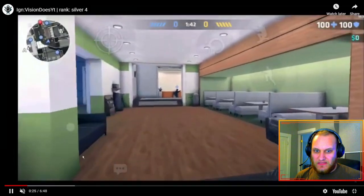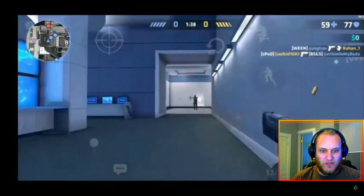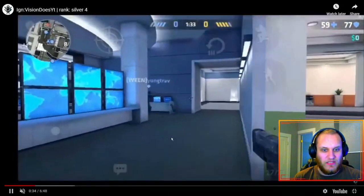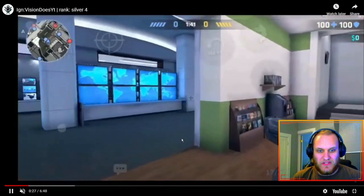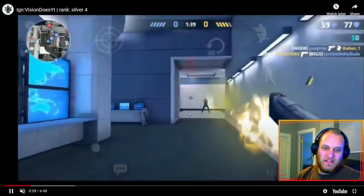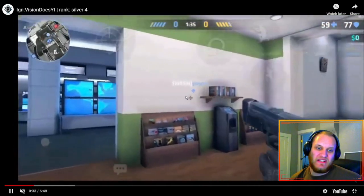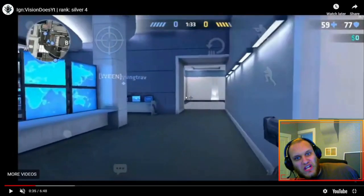He comes around this corner, looks at a player, does get a hit but it doesn't really connect well. What I noticed here is he jumped around this corner — you don't want to jump around corners because it'll make you extremely inaccurate. As you can see, he gets a couple shots in but doesn't hit anything.